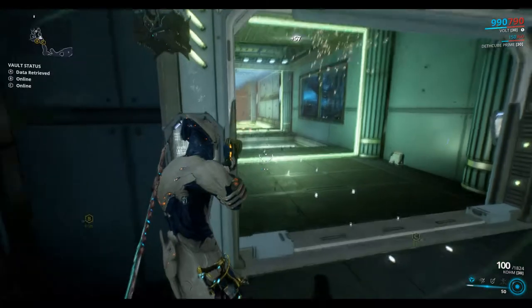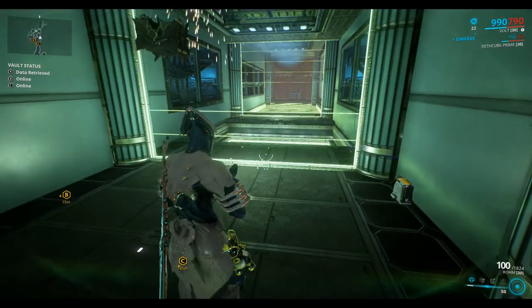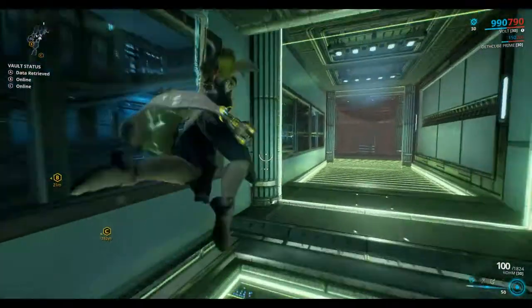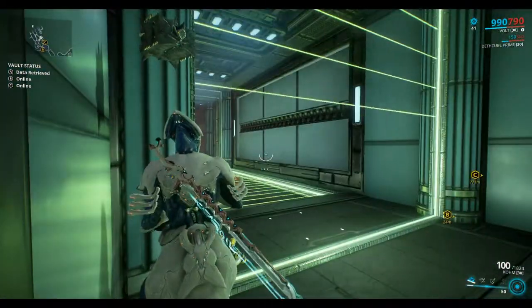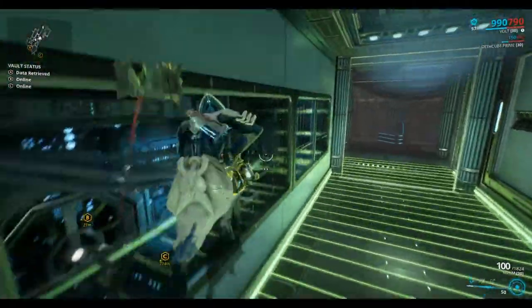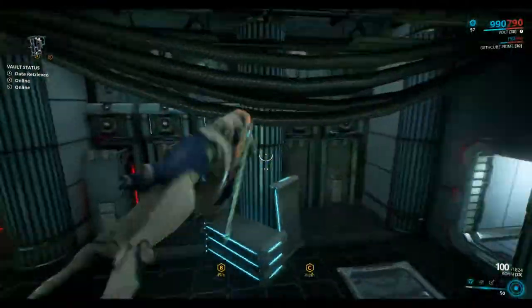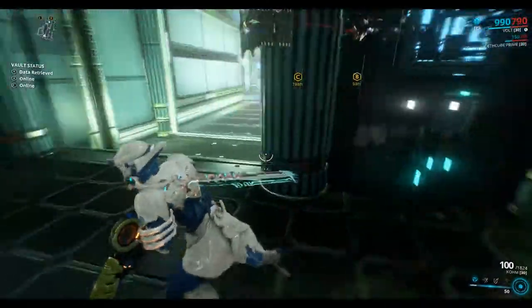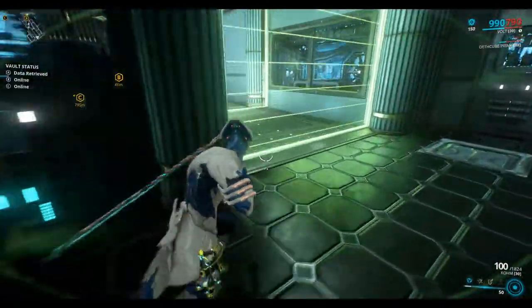Okay so we shoot out the ceiling scanner. And wait for these laser beams to go down and then jump diagonally into this column here. Just walk under that one. And then here we can just do a wall run across, and then a double jump.